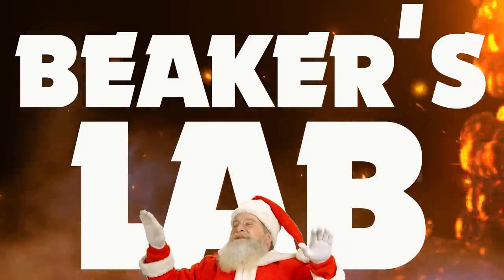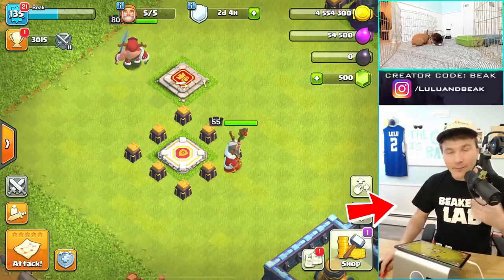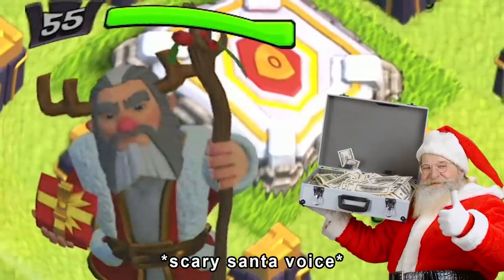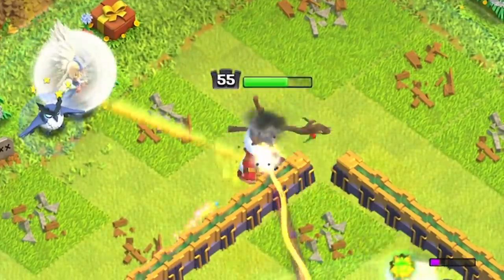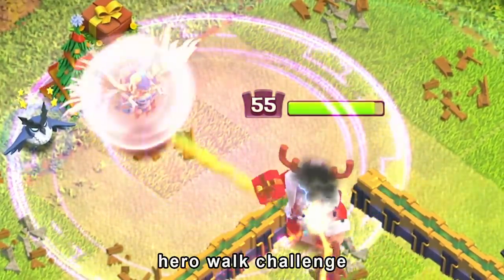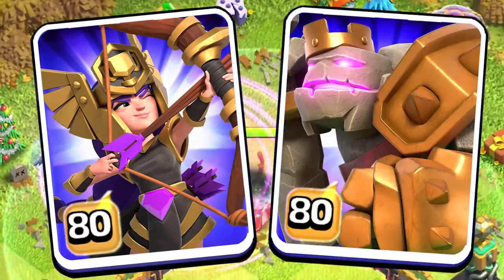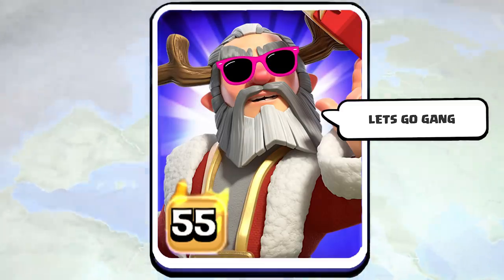Hi guys, welcome back to the show — it's Speakers Lab, the gang is back. My name is Beaker, we've got Meli and Pi over there, and we also have a special guest. We're once again doing our hero walk challenge with my buddy Judo. Whatever the new hero skin is, that's the hero we have to do a hero walk with — so if it's the queen, awesome; if it's the king, terrible; if it's the warden, hey, that's actually pretty good.